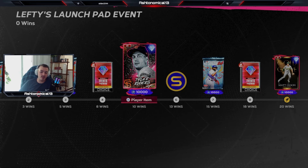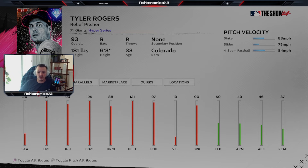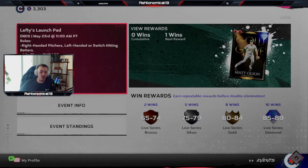And Tyler Rodgers — I'm actually more excited about this guy than Matt Olsen. Sinker, slider, fastball. It looks ugly, but that delivery is just really hard to hit.